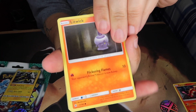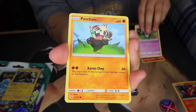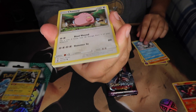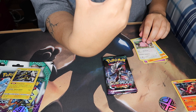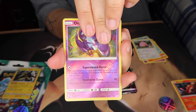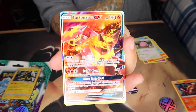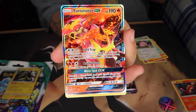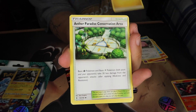Alright, here we go. We've got Litwick, Gothita, Pancham, Alolan Vulpix — very cool — and Chansey. The reverse holo is Oricorio, which is also a rare. And our rare is... oh nice! Turtonator GX! This is the very first GX card I've gotten out of this new series — we are already off to an amazing start!